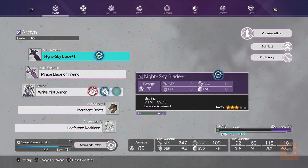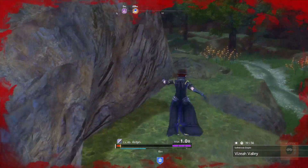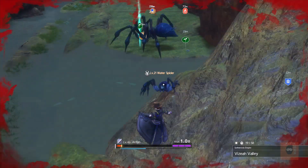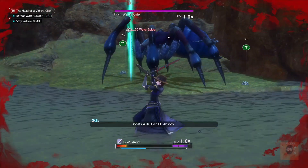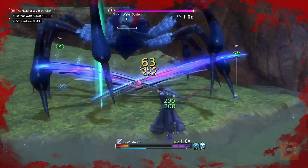You can see here that paired with a plus 1 Night Sky Blade, my attack is already 247. Imagine how high you can get that if you max upgrade both swords. So I'm going to go ahead and show off some of its capabilities against a near at-level boss — I think it's just 4 levels higher — and you can see the results. I'll show the highlights of the fight so you can see what damage numbers to be expecting when using this sword.